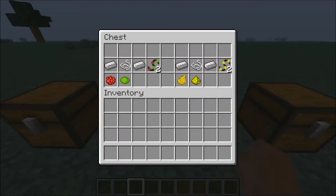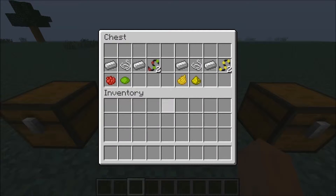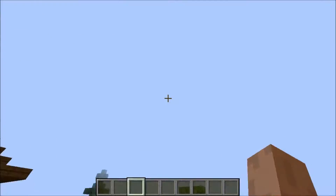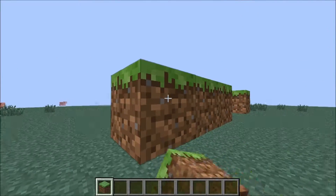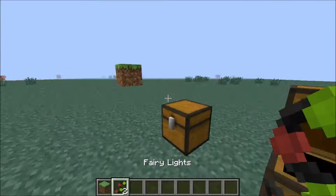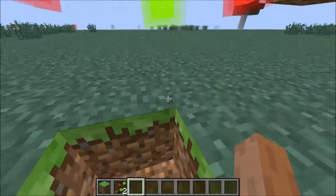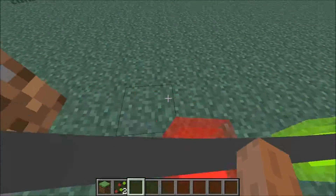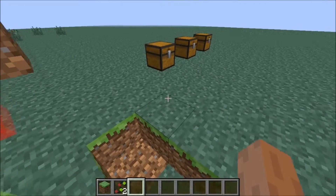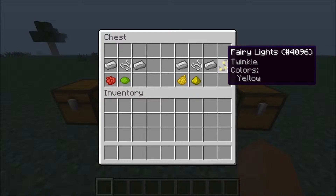Here we have the red and green Fairy Lights — a Christmasy thing, obviously, since Christmas is coming around, which is why I'm doing this mod. What I'm going to do is extend this a couple of blocks so you can see what it looks like. There we go, it looks incredible — it actually looks so cool. Kind of a Christmasy thing!